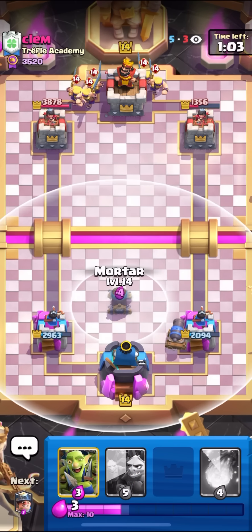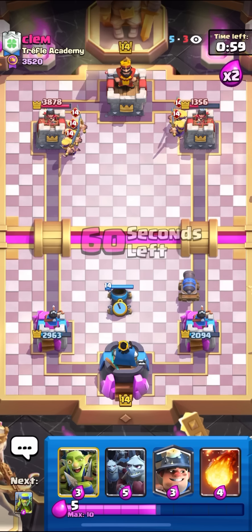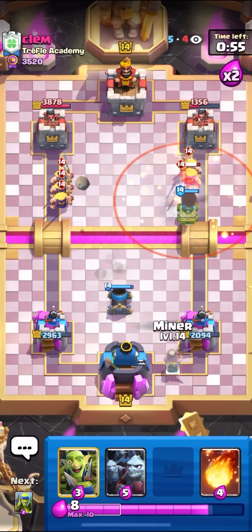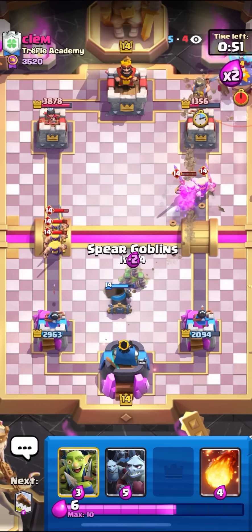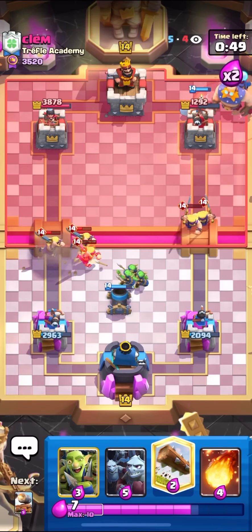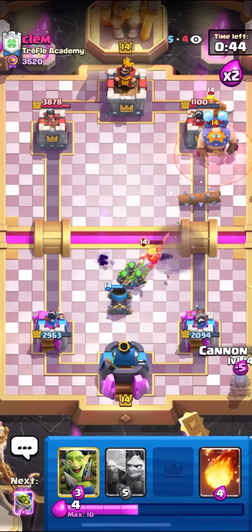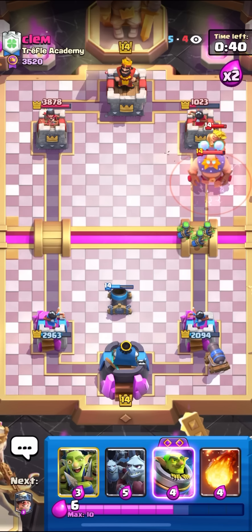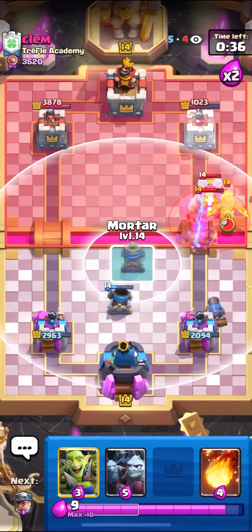He actually just splits the Evo Barbs. I'll go for my Defensive Mortar. I'm looking pretty good right now — just need to be careful of the Mother Witch. Oh, that was a good NATO. I'll just go for my Miner here on the tower to get some chip damage, and then I'll Spear Goblins for the Barbs. I'm going to have to set up a really good defense. I'll start up my Cannon Cart in the back — Cannon Cart is so broken against E-Giant. It's like a Musketeer-Cannon combo for only 5 Elixir.